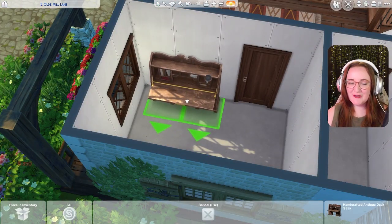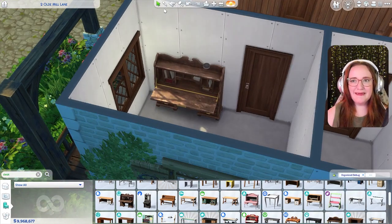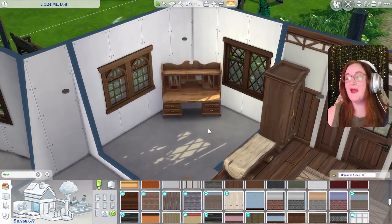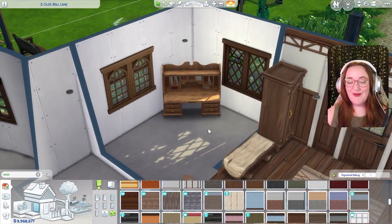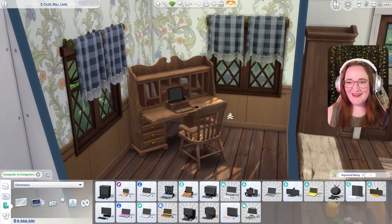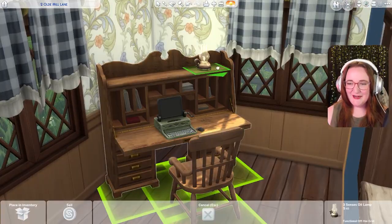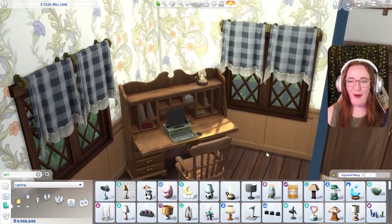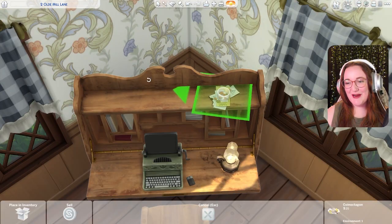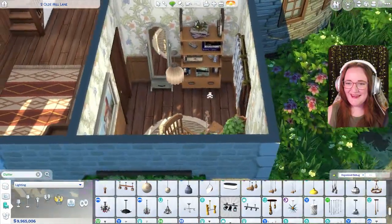I wanted this room to be an office because having your office in the front of the house away from everything else really helps with sound. I think I'm gonna go with the plain rustic desk and put our typewriter in here. Oh it comes in green — look at that. We'll get an oil lamp; it's very Cracker Barrel energy. The change purse too — oh my gosh. And then on this wall I'm gonna add some bookshelves — look at it.